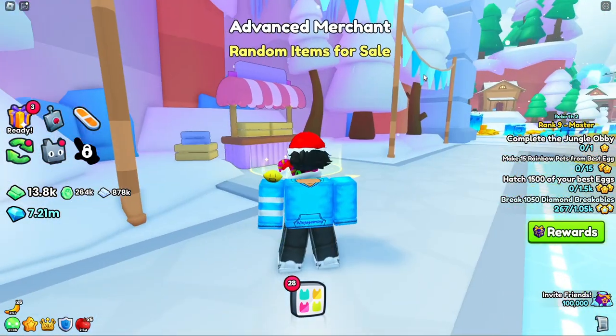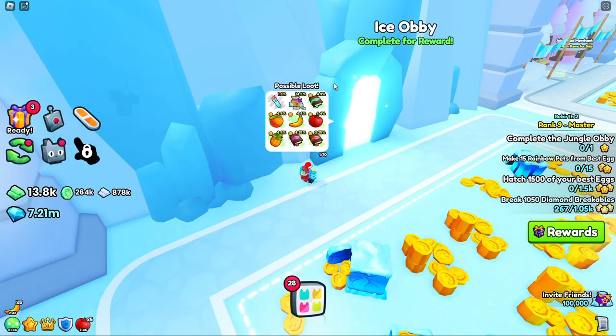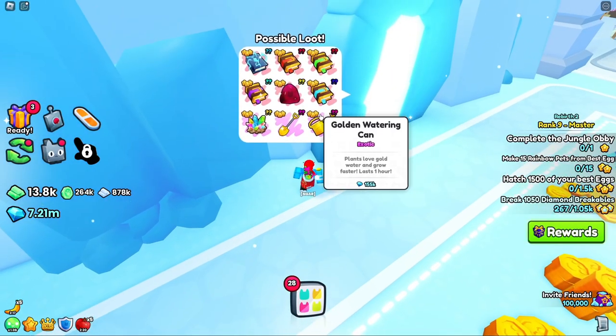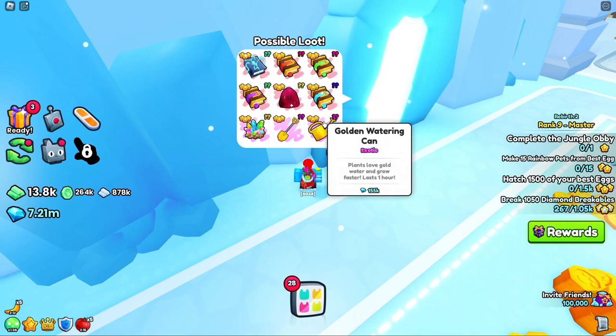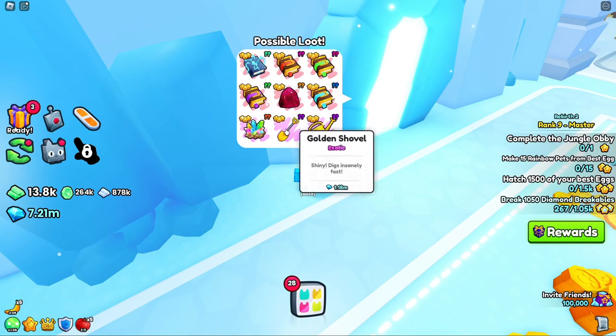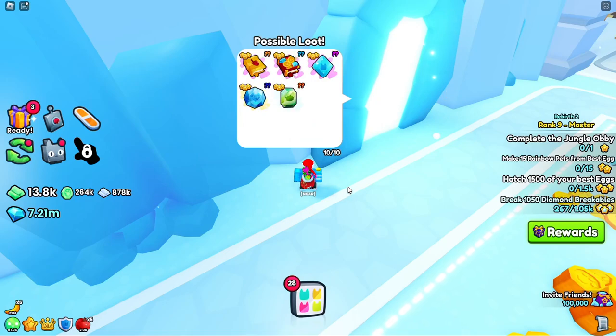Now, there's also another way to get these items. If you come over here to the ice obby, you can see there's possible loot. Let's wait for it to go to page 9. Alright, here we are at page 9 — you can get the golden watering can and the golden shovel here. Sadly the fishing rod is not available here, but those two items you can get. We didn't get it this time, but maybe you guys will have better luck than me.